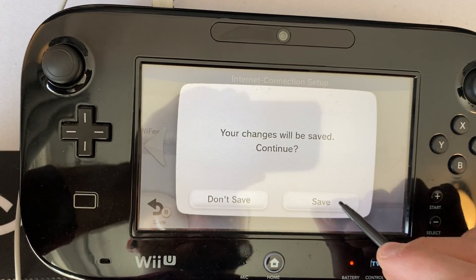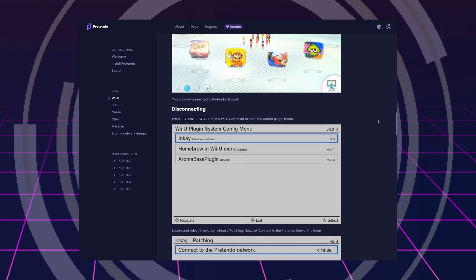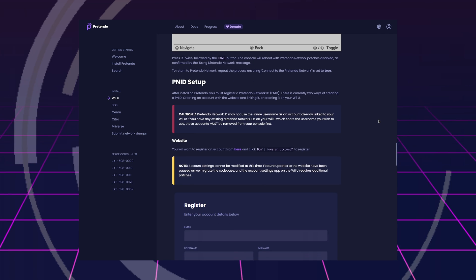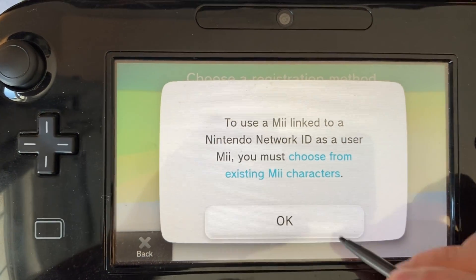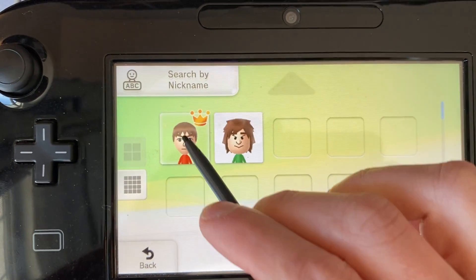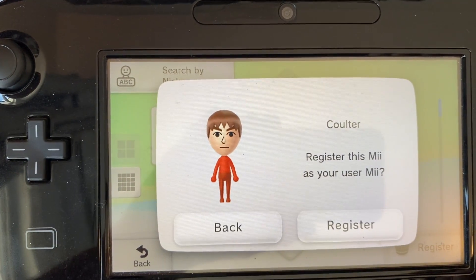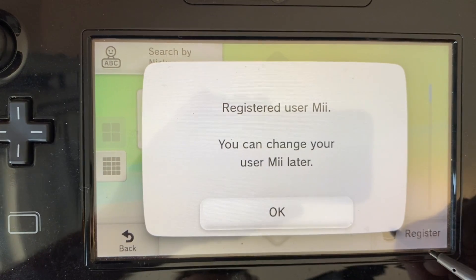That's pretty much all the actual setup needed to use the hackless option for connecting to the Pretendo network. Once done, go to the Pretendo website to create your Pretendo network ID, which is Pretendo's version of your Nintendo network ID - the network-connected account representing your user on the Wii U. Go to your Me in the top left, choose add new user, and punch in the Pretendo network ID credentials you created on their website, or register a new one right from the Wii U.